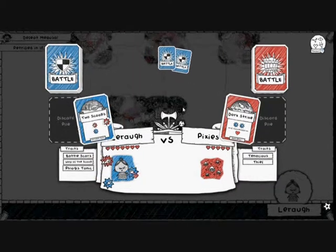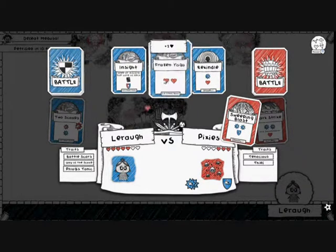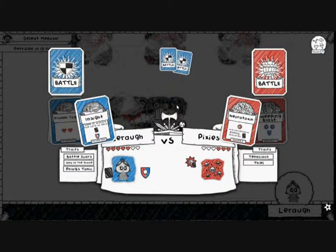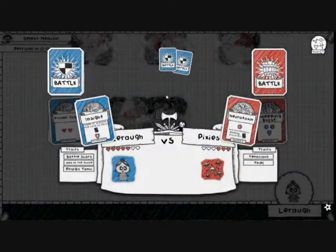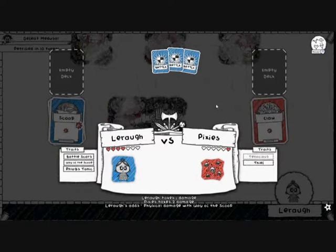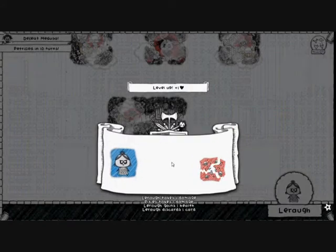I'm going to use the power of 2 Scoops to deal some damage. Sweeping Blast — I'm going to use Frozen Yoga to mitigate the damage. Pixies are fairly tough to go up against, even though they're level 1 monsters. Let's use Insight here to block the attack and draw a card, which is a Scoop — very nice. I deal 2 damage, which means Tenacious is not in effect, and it's over with Rekindle! L'Raw is the winner against the Pixies.